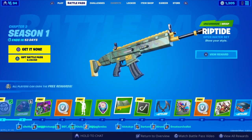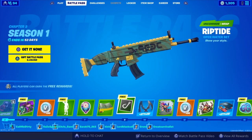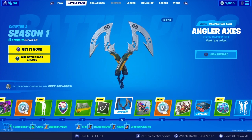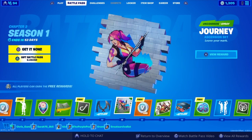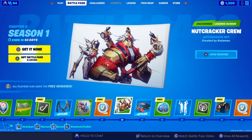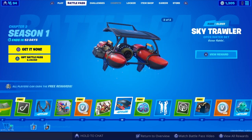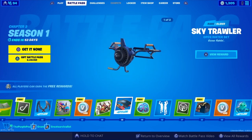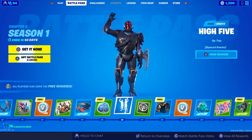There's your classic 100 V-Bucks if you get that, a headshot emoticon, a Riptide wrap — so they've got a wrap this early in the pass — and a banner icon. Then we've got a rare harvesting tool, the Angler Axe, the Journey spray, more V-Bucks, the Cracker Crew, and the Sky Trawler glider. It's got two styles, which seems interesting.